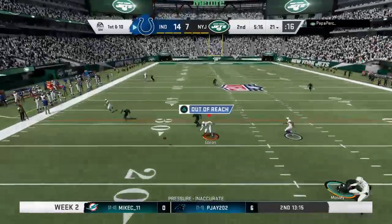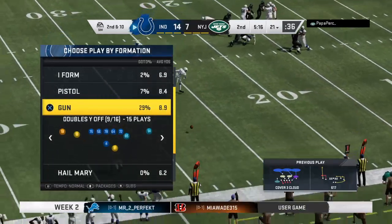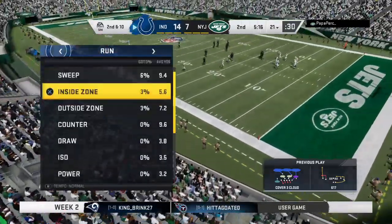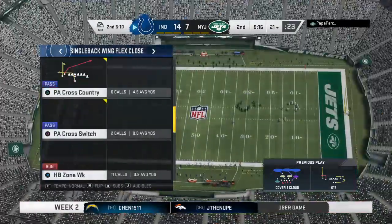Prescott throws and this one's incomplete — Eric Ebron, the big tight end, the intended target. That'll bring up second down. There wasn't a hole open in the zone, and on early downs like that first down you've got to be a little more careful. Fortunately he's got a couple more downs to play with. From the 21, it's second and 10.